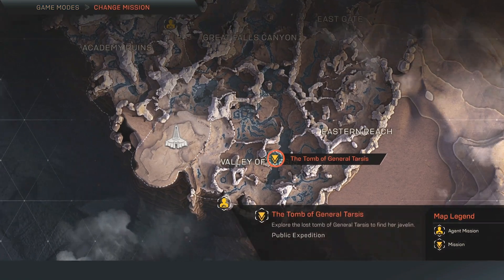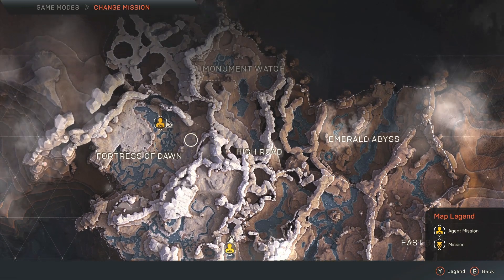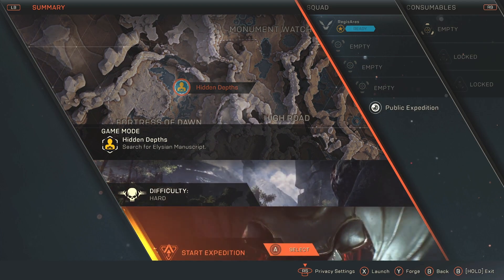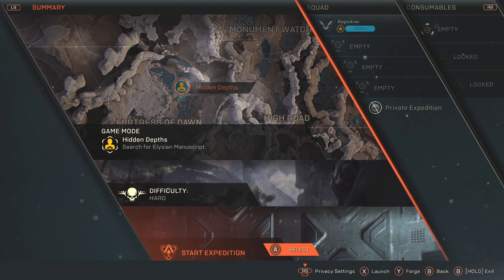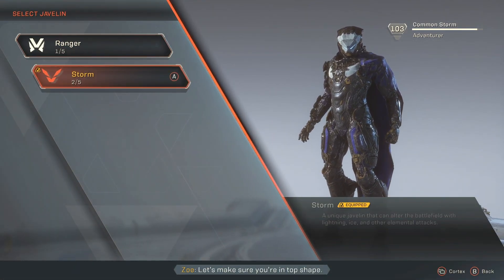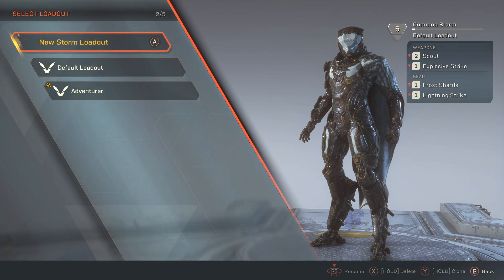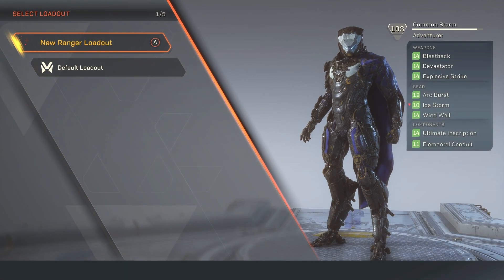All right, let's change mission. Let's do Hidden Step first. Can you change forge? Switch Storm — no, not Storm, I want Ranger.